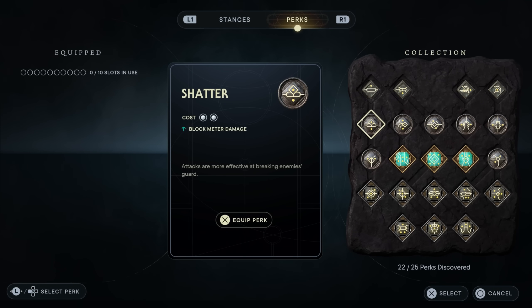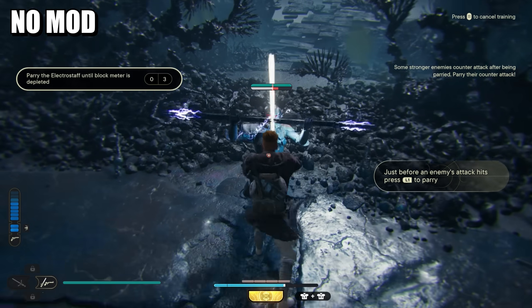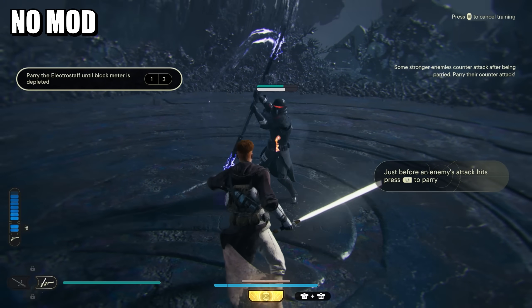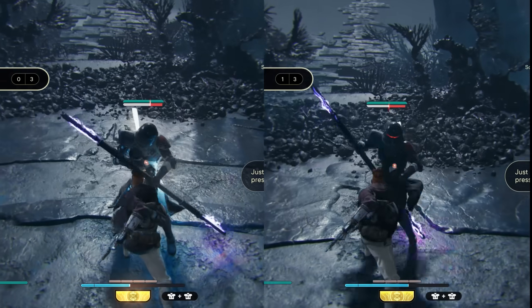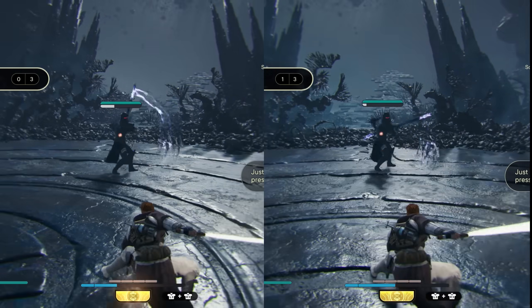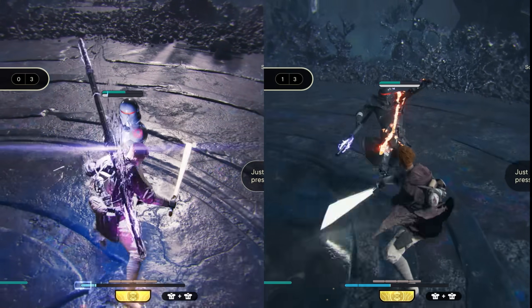Shatter is even more useful as it gives you roughly 10% additional stamina damage to each of your hits. In this test, you can see two full hits with the lightsaber in the blaster stance doesn't even take half of the purge trooper's stamina — around 40%. However, the same two attacks with this perk on takes more than half, closer to 60%. These are estimates since we cannot see the true numbers, but it shortens the time needed to stagger a foe by at least one or two blows, which in large combat scenarios helps a ton.